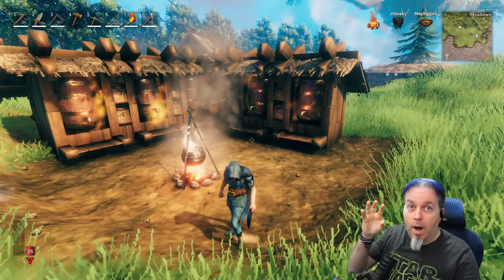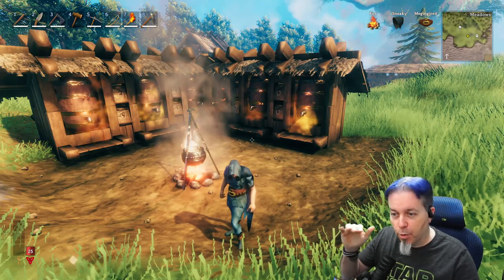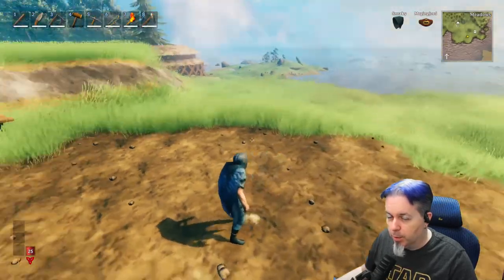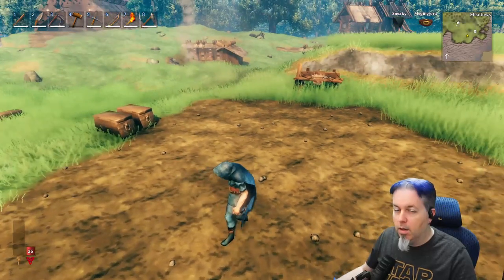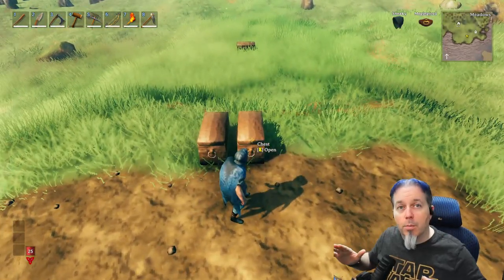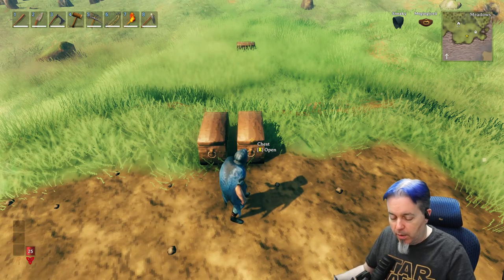Now I'm going to show you the bigger eight-barrel setup. Just like any other build, flatten out the space you need and make sure you have the appropriate crafting benches. Take a look at the materials needed — once again a basic build, nothing special aside from bronze for the fermentators.